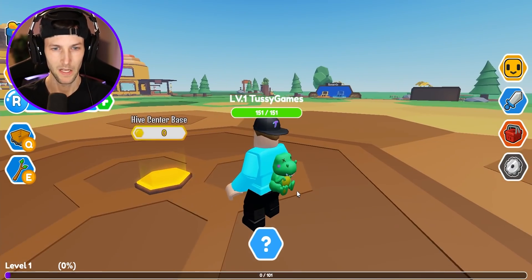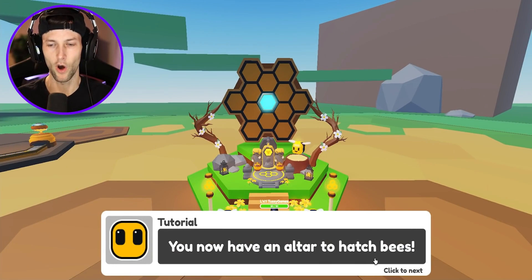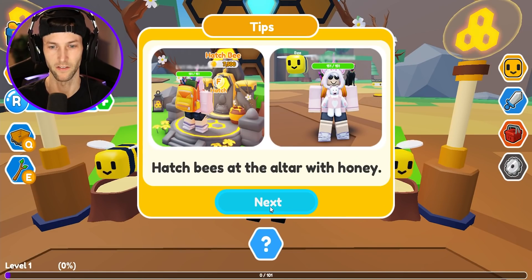I'm trying to hatch a bee. Let's build the hive center base. Hive center — you now have an altar to hatch your bees. If you put a certain amount of honey inside the altar, that will then hatch a bee, just like we did in My Dragon Tycoon with the eggs. The amount of honey to get bees is increasing — hatching a lot of bees.